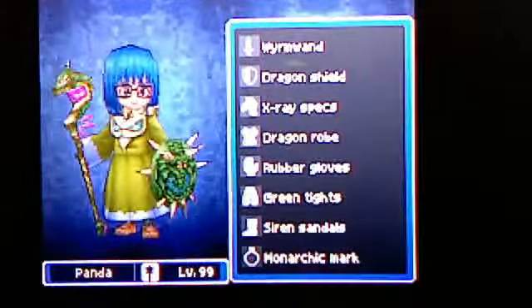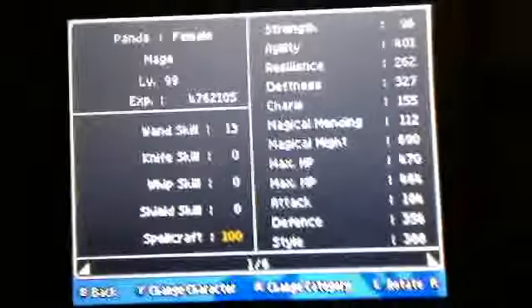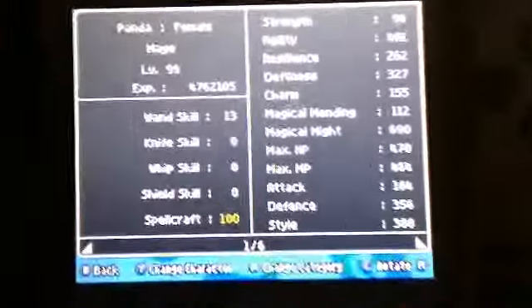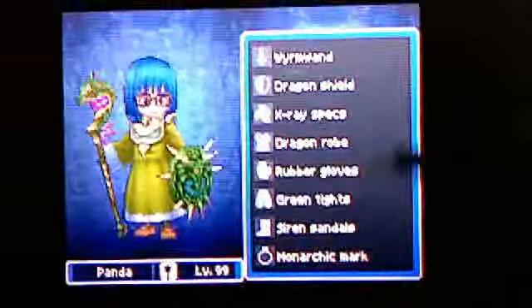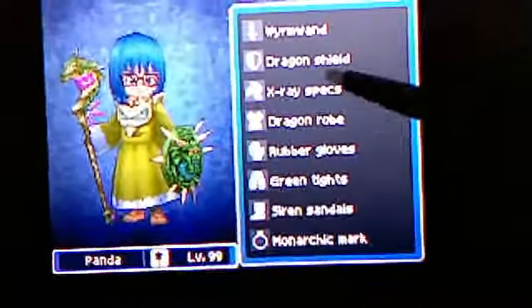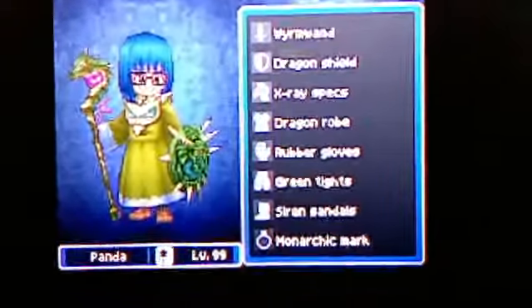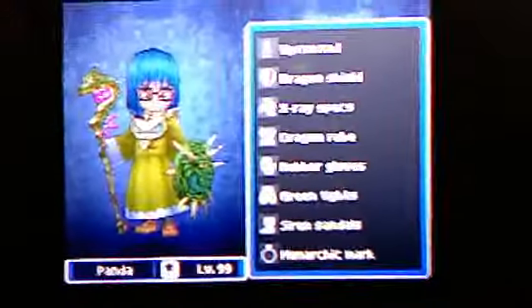And finally we have my mage, Panda. She oomps, she casts spells, she dies a lot, but she's wonderful. I got her in a lot of dragon items, and of course she has to have her trademark glasses. Again, not uber optimal stuff, but it looks awesome, doesn't it?